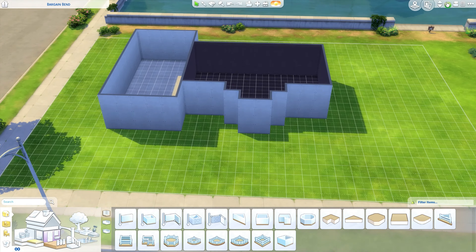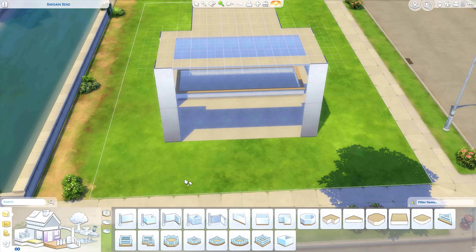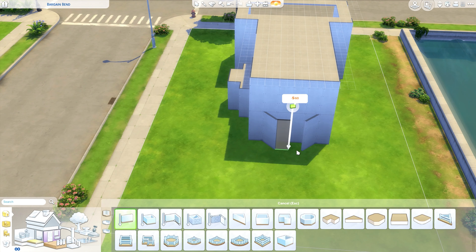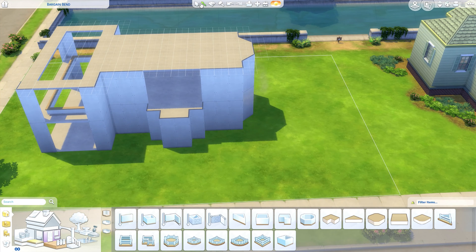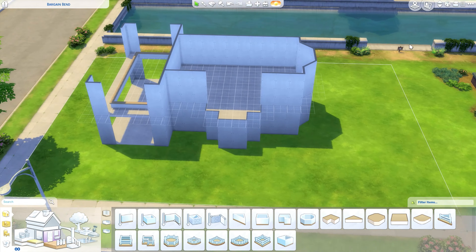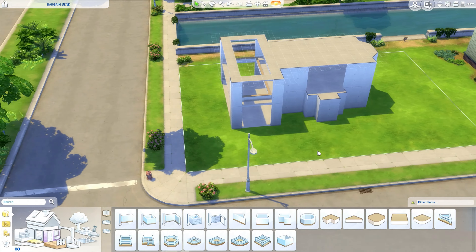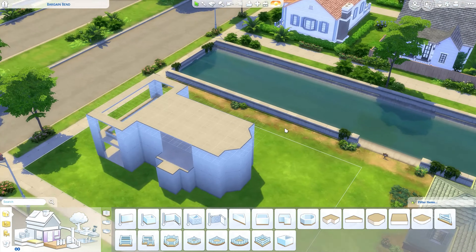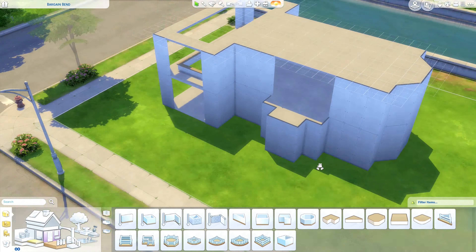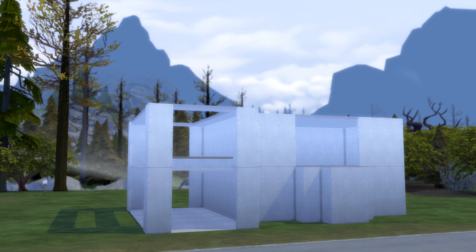Right now this is just me making the shell and trying to figure out what I wanted to do. That one side was looking a little plain Jane, so I wanted to add in this cute little bump out to make it a little more interesting. That second floor is definitely going to be a little tricky — at least it was for me. I was like, this looks so cool, but how are we going to have a second floor that's open to everything?